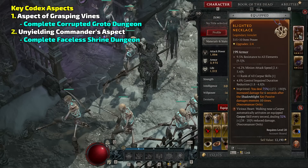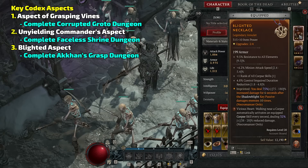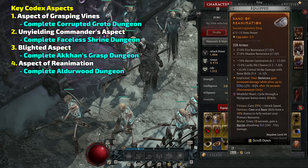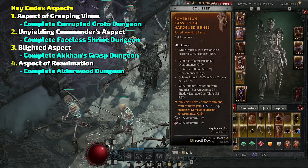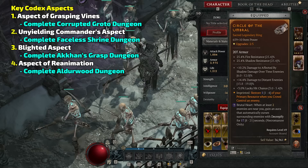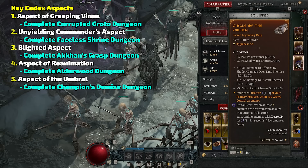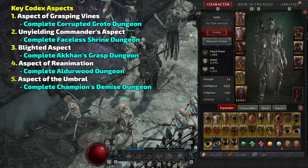Then I have the Blighted aspect: you deal increased damage for six seconds after the Shadow Blight key passive damages enemies 10 times. Really powerful — it really helps you pop off. Then I've got the Reanimation aspect: your skeletons gain increased damage while alive, up to 32% after 10 seconds. So the more we can keep them alive, the more damage they do — a total win-win. And then there's the aspect that restores your primary resource when you crowd control an enemy. Every time we use Blight, we slow enemies — that's a crowd control — so you're constantly regaining your essence and can do more Blights.